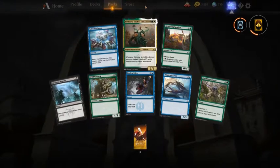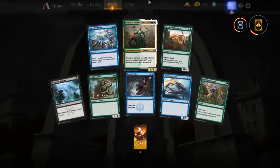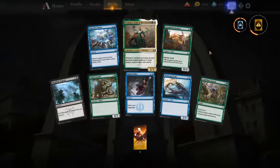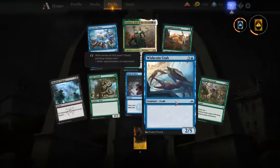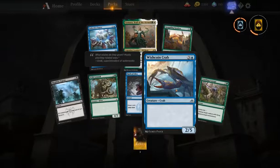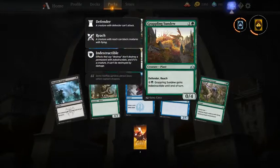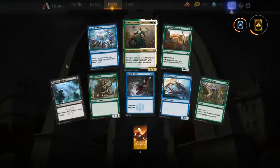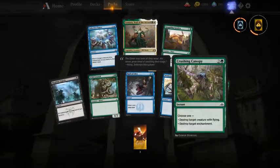Ral, Izzet Viceroy — nice! First pick Ral, otherwise not many great cards. I think Radical Idea is fine. I do like the Wishcoin Crab but not as a first pick — it's playable in both Izzet and Dimir. I also like Mephitic Vapors, and Circuitous Route is a good sideboard option.